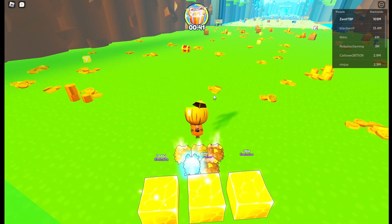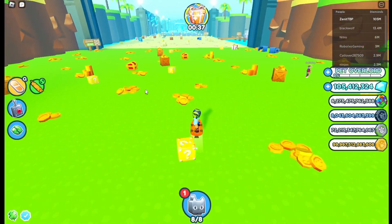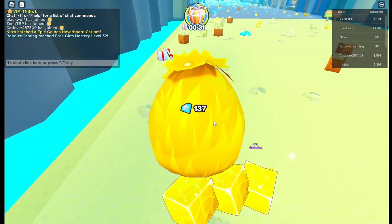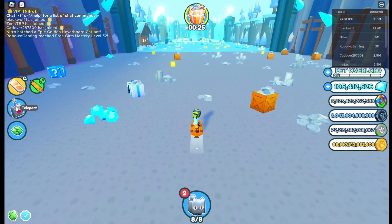Oh look, we got a leg — ah, that's cool! So basically if you open up one of these lucky blocks then you have a chance of getting the golden type of egg from that place. So that is extremely cool.